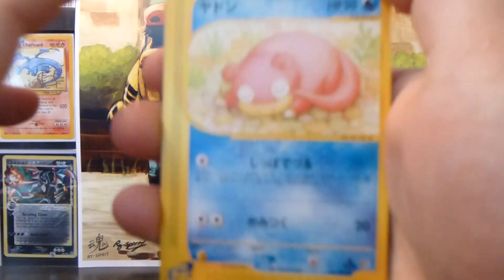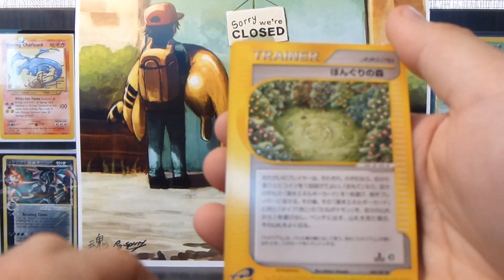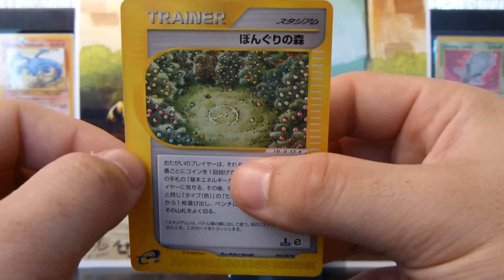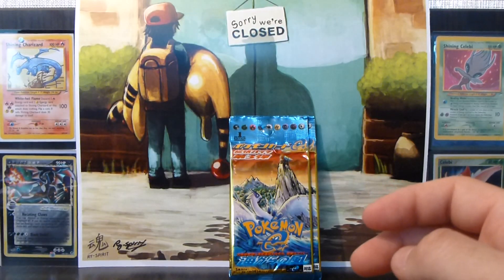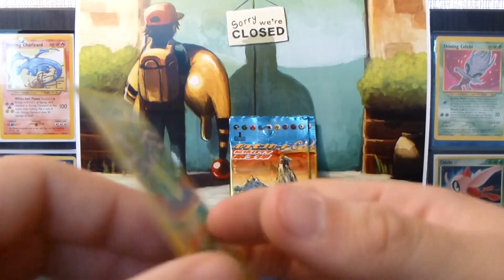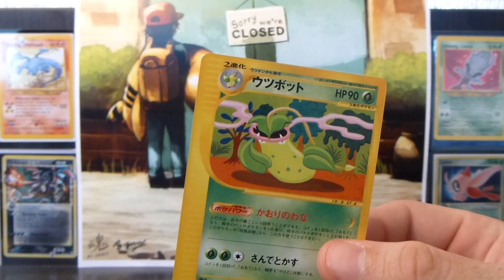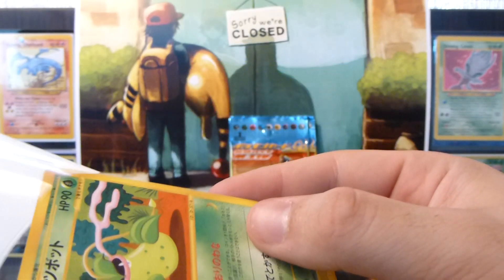So next pack. Alright, so we have a Slowpoke, Remoraid, Miltank — ooh nice — Apricorn Forest. I actually needed that, so that's really good. And the rare in the pack is a Victory Bell rare — awesome. I needed that too. So, 2 cards that I needed in 1 pack. That's really good.